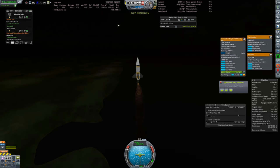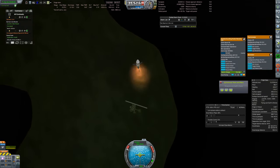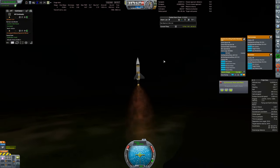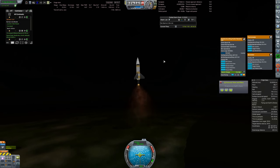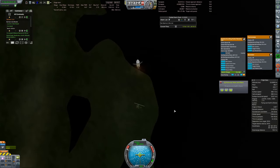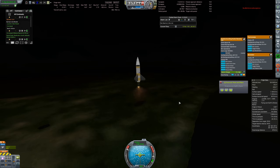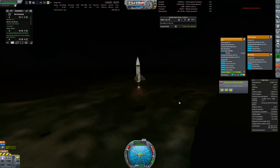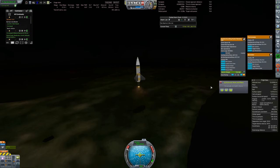We want to ignite the second engine about 0.8 seconds before stage cutout, which we do manually with precision by slowing down time. Once stage separation is done, we deactivate slow motion and it goes on its merry way. You could do this very easily with kOS, krpc, or any scripting — rather than program all that when we want to launch rockets, slowing down time works just as well.